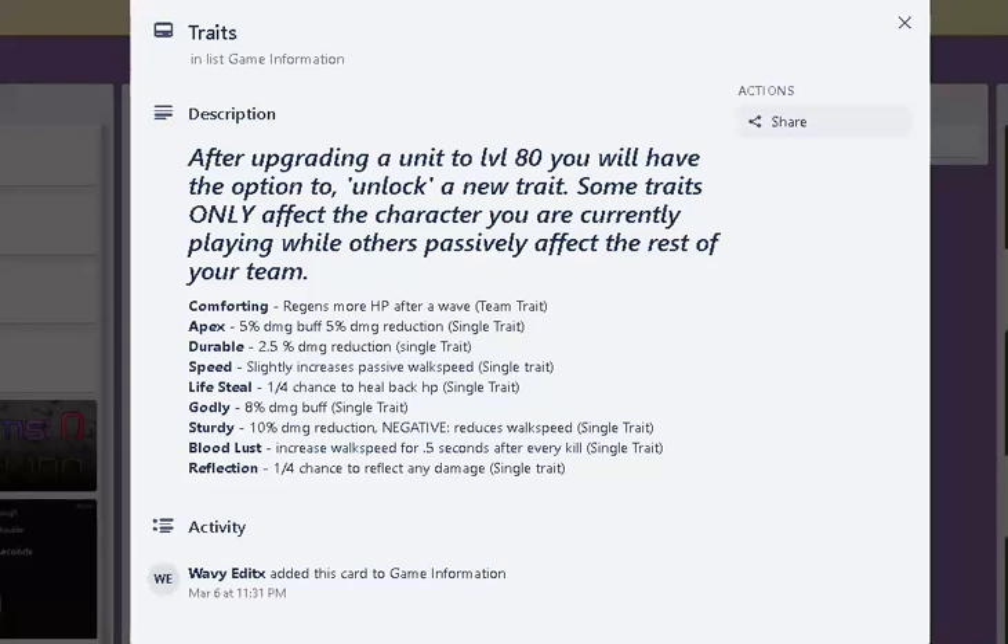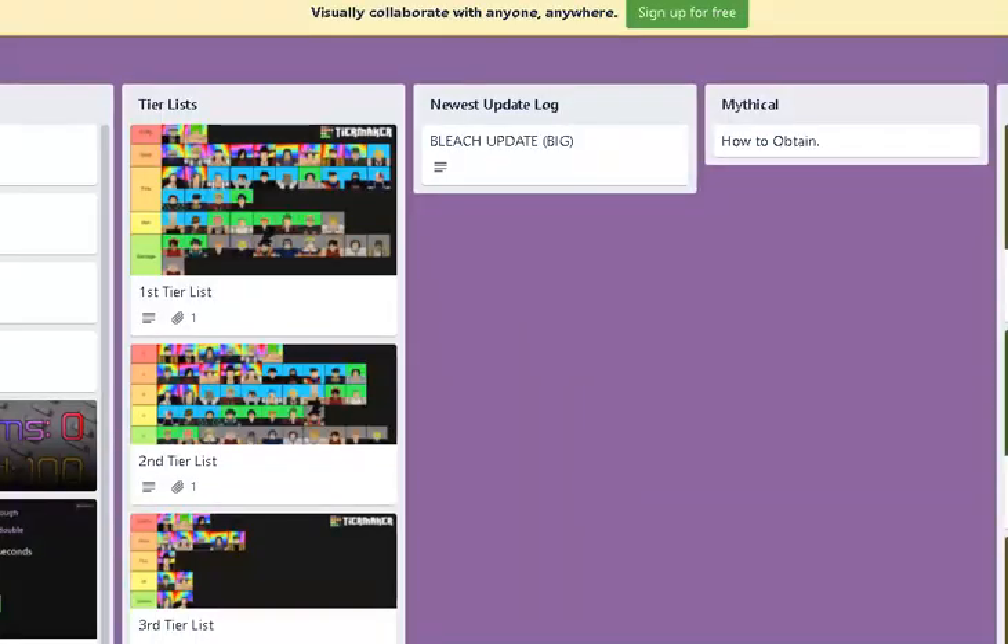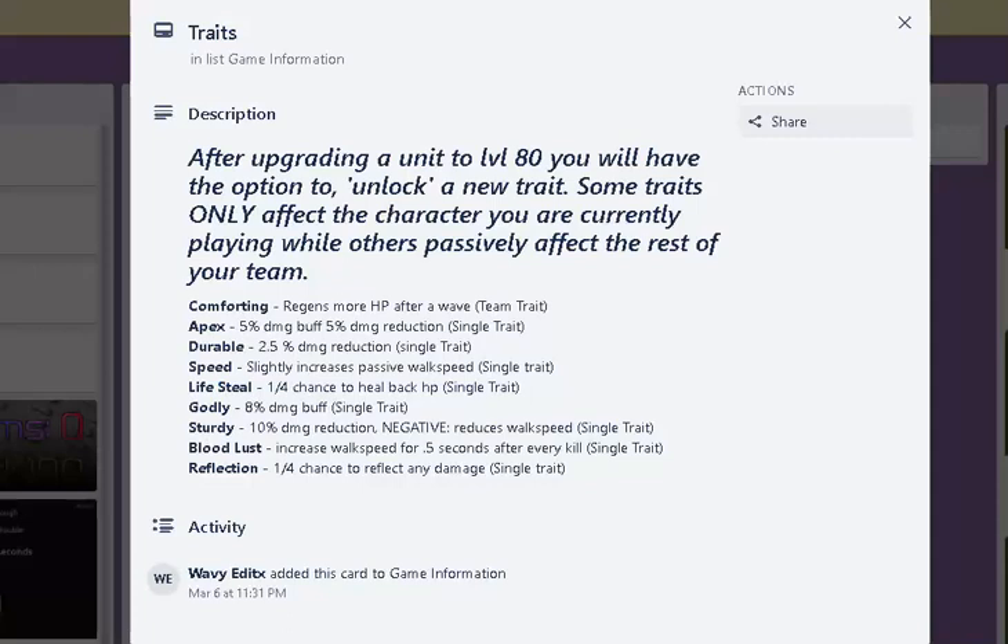Alright guys, these are the traits. Apparently it's in a Trello — I was kind of surprised, wasn't looking at it — but it's like something here. That's traits. I'll leave the Trello in the description if you want to look at it, but yeah, here's the list of traits.